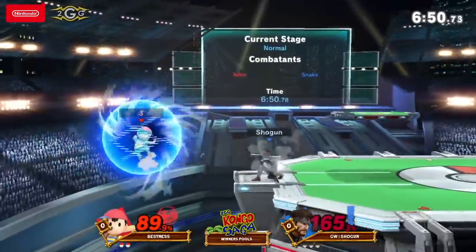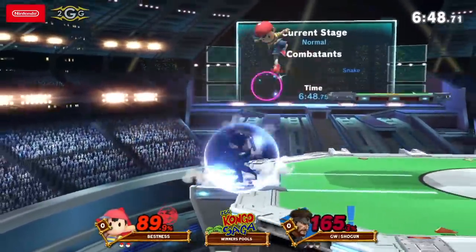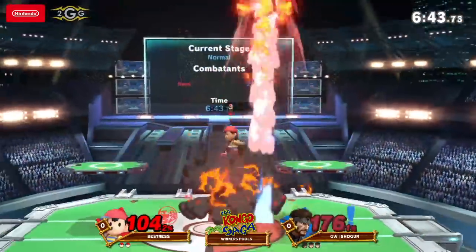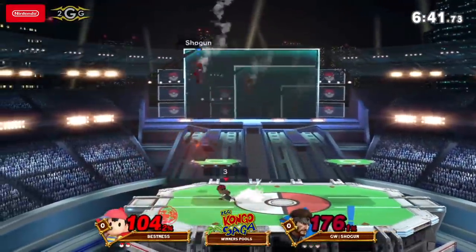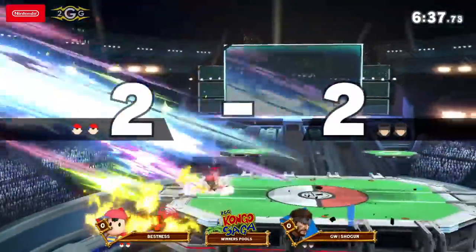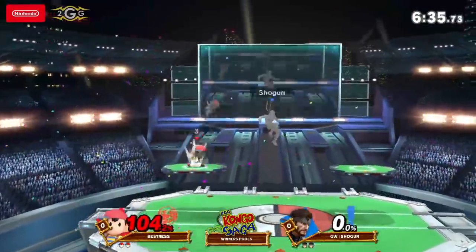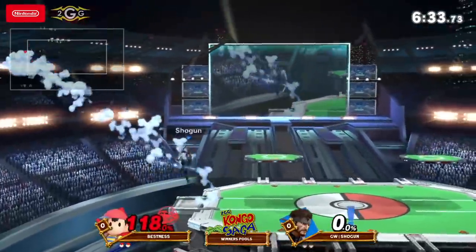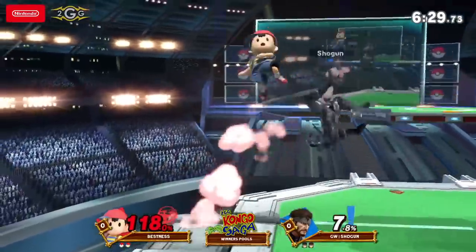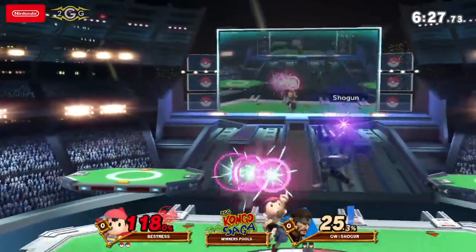Good catch. Hitbox for Ness — yeah, it makes sense. One of the interesting things they did add for Ness: the PK Magnet will just absorb the Nikita, so it will be a non-factor in this matchup, as well as regular grenades too. Did it absorb it, or did he just hit it with the hitbox? No, it'll work with the orbit. Okay, yeah, it's crazy.